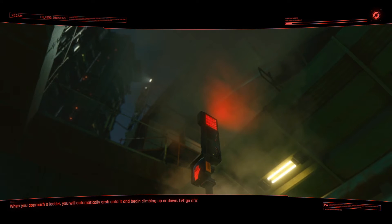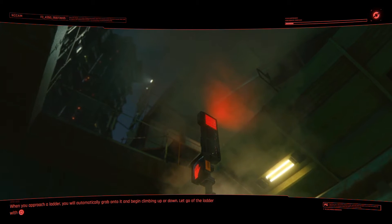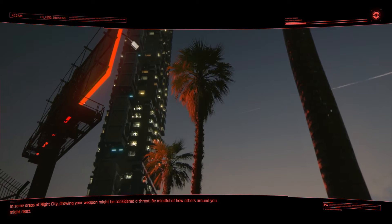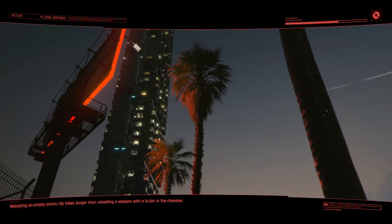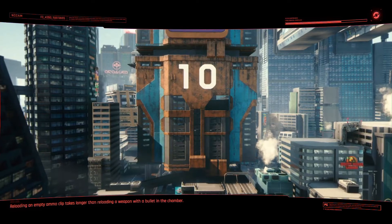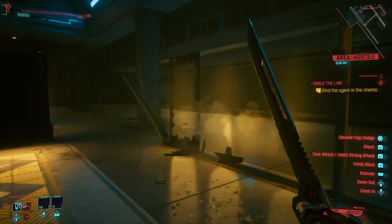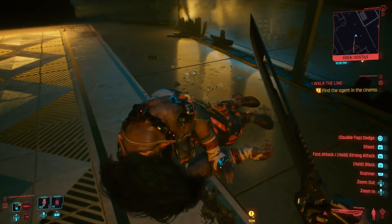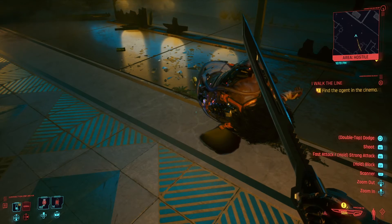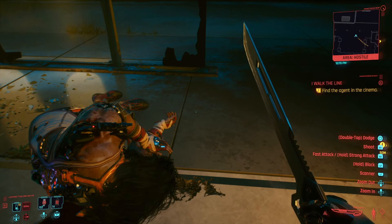So how do you do this glitch? I believe it is called 'I Walk the Line' — I think that's what the mission is called. We'll make sure right now for you guys. But yes, you definitely need to take advantage of this. If you already went beyond this point, it is worth starting all over — it is this powerful. It is 'I Walk the Line.' That is the mission you guys need to activate, as you can see in the right corner.